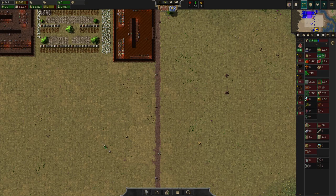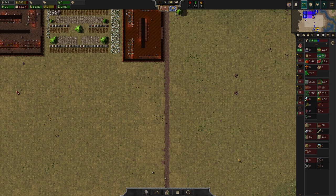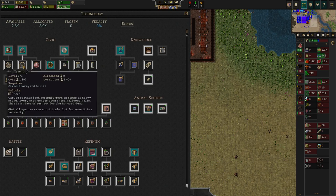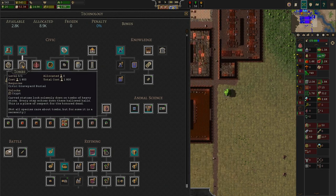Hello there, welcome back to episode 8 of my tutorial series for Songs of Six version 63. Today we are going to reach a new level of service by burying the dead in a handsome, fancy crypt.